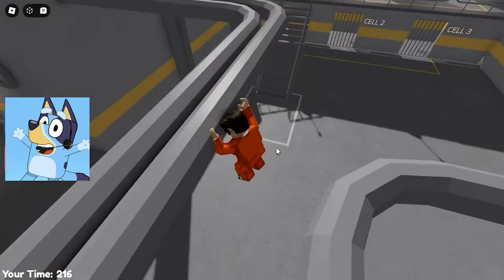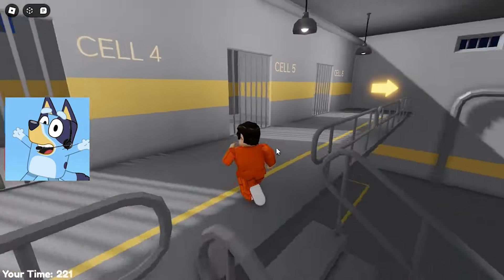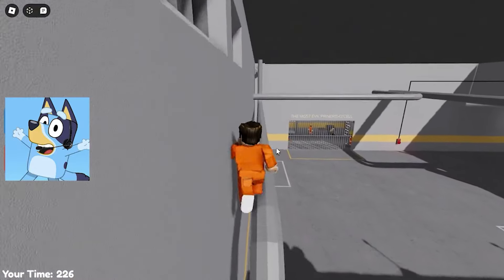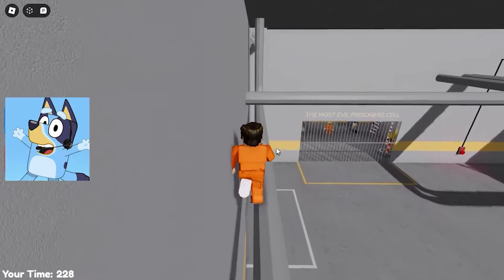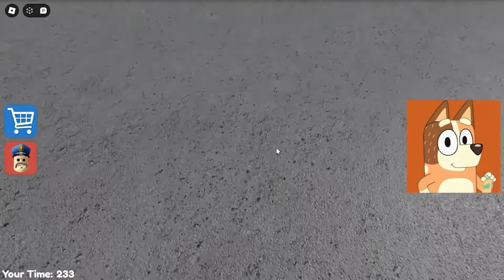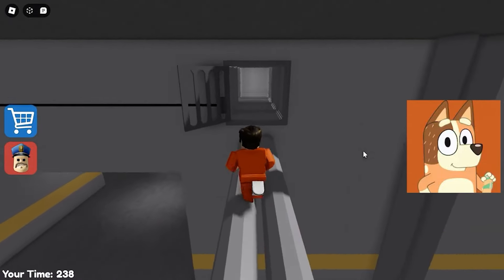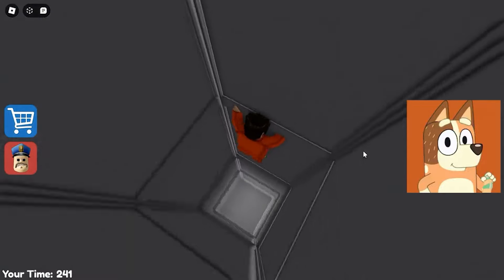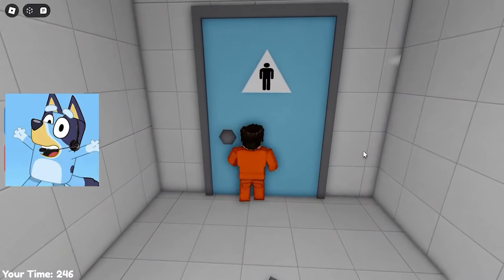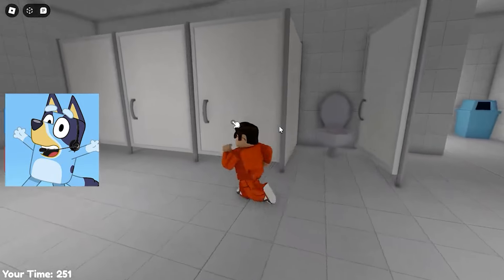I wonder what will happen next on this level — I'm already eager to find out. I was excited at first but I didn't expect to have to jump over and over again. I had already managed to relax and therefore fell. In this game, you need to be constantly focused in order to reach the goal. Don't lose your concentration and you will definitely achieve your goal no matter what, especially since there is a rebirth in this game. And again, the ventilation pipe is passed — this time it is not so scary, especially since I was able to soften the fall. It seems now I got into the bathroom.